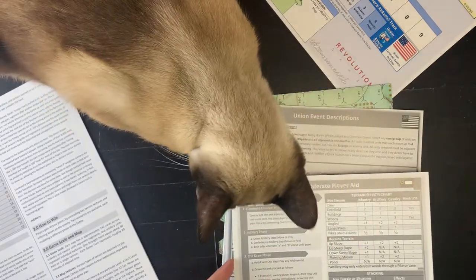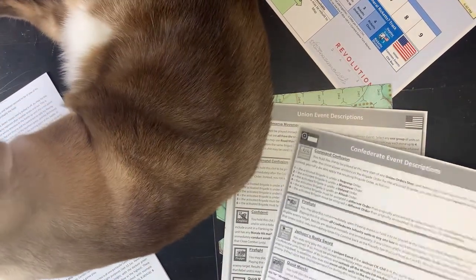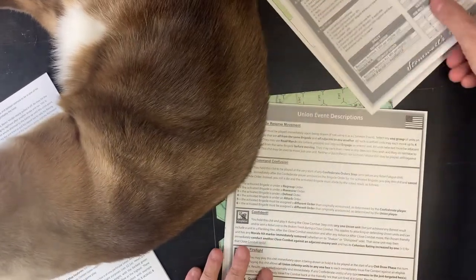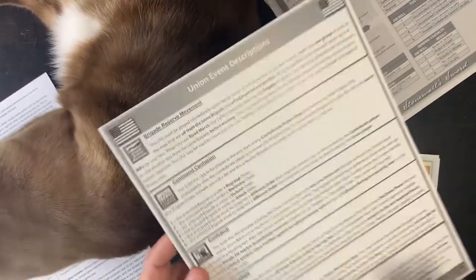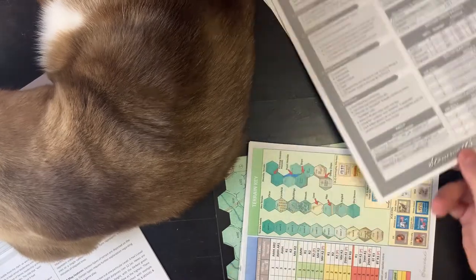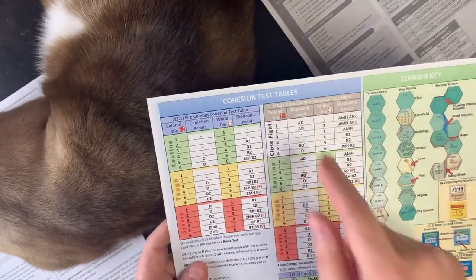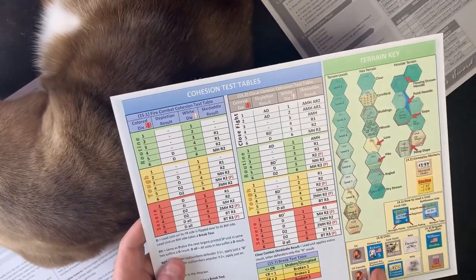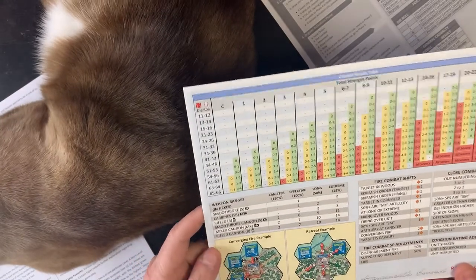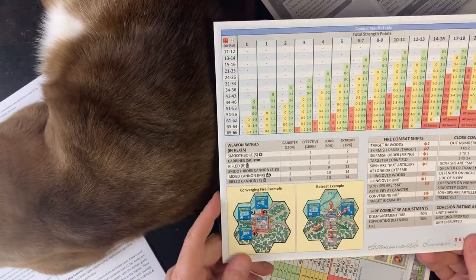Confederate player aid — nice, two-sided. Event description. These are going to be a chip-pull type of game. Union events, and the Union player aid on this side, which basically looks the same. Here are your combat resolution tables, or what they call cohesion test tables. Terrain key. And here's your combat results table. And there are a couple little examples here of converging fire and retreat.